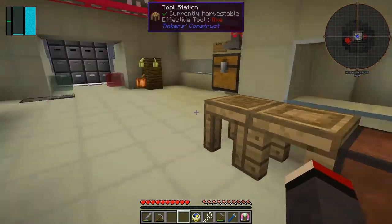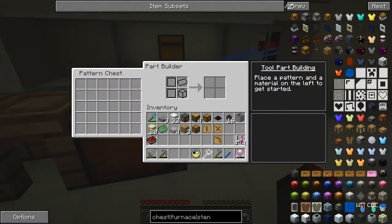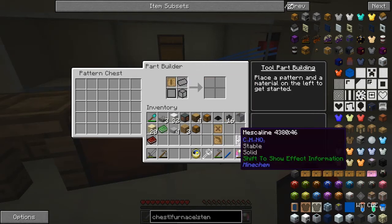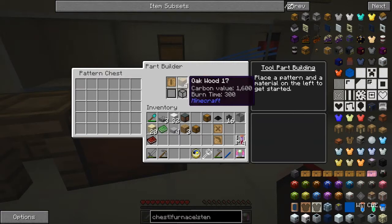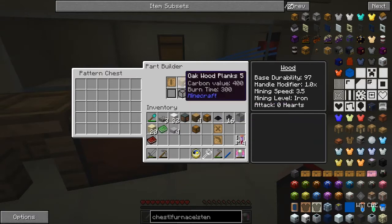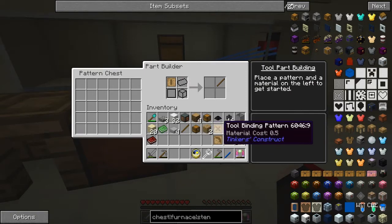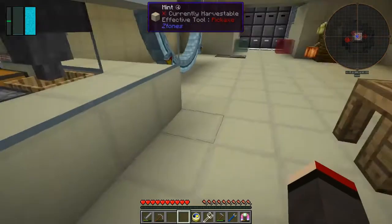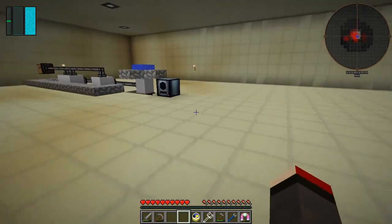We could make this out of obsidian since obsidian is fairly cheap. In fact, it might be worthwhile making it wooden — but I don't think that applies in this version of Tinker's Construct. Can we use planks? Two wooden tool rods — one wooden tool rod will do. Then we want a paper tool binding, but I haven't got any sugarcane yet, so paper is going to be a problem for a short while.